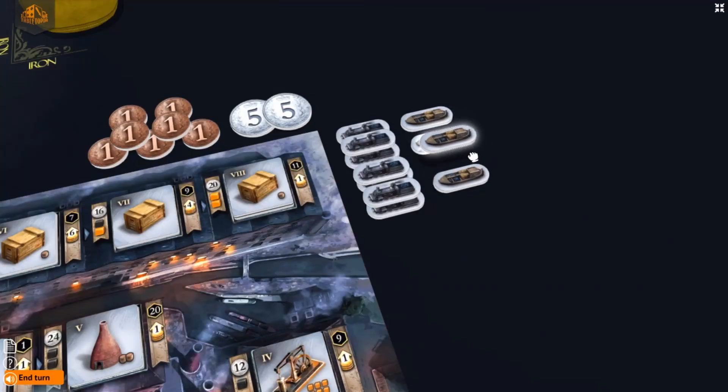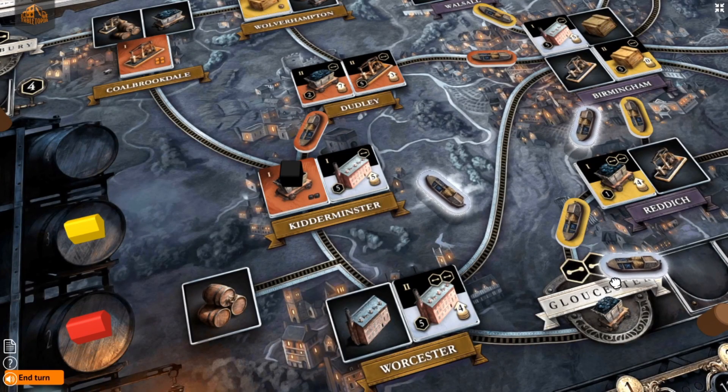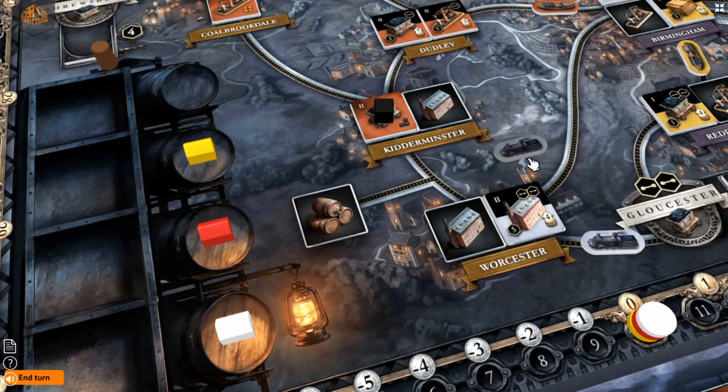In the first half of the game, you have to use your canal links. And then after that halfway scoring, these are all removed off the board, and then you have to start all over again using your railway links. The railway era has begun.